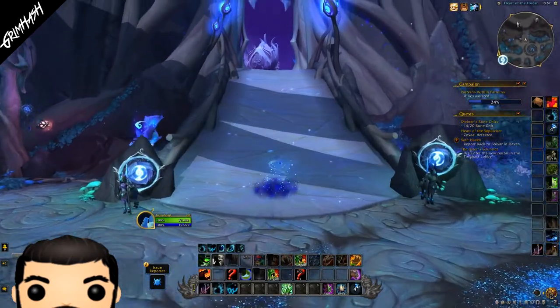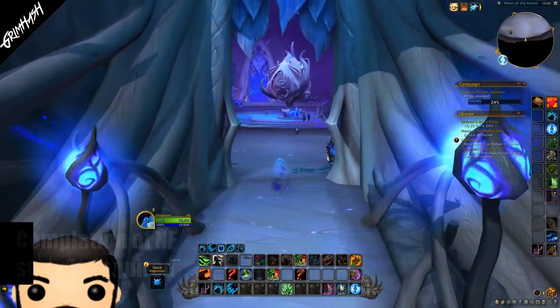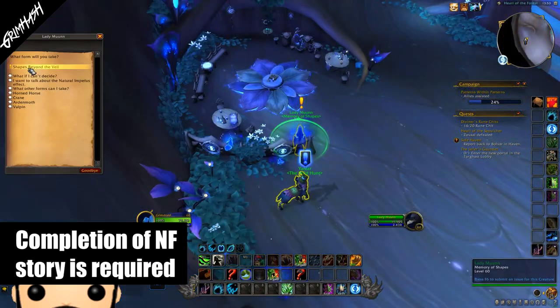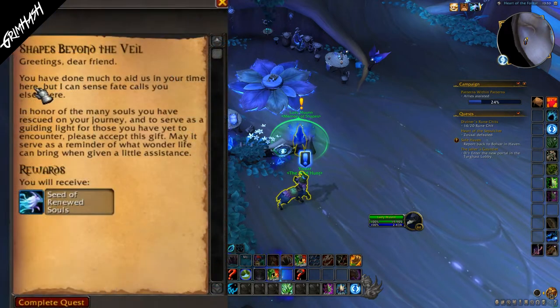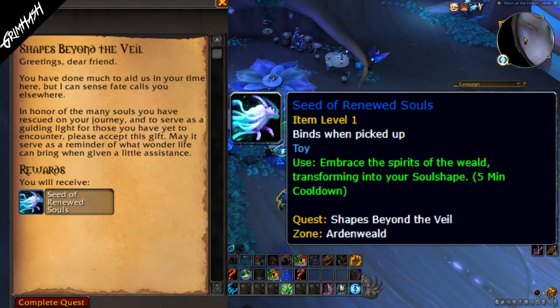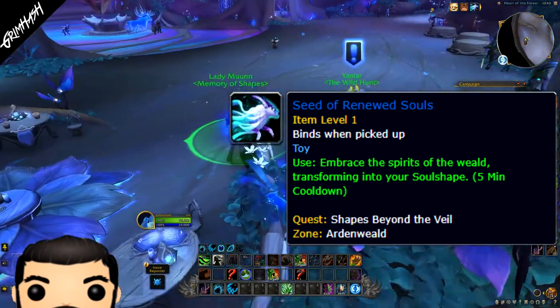The TL;DR is: with Dragonflight comes a new toy we can collect from the Heart of the Forest. Simply head to Lady Moon, the NPC we speak to to change our soul shapes, or if you prefer, talk to the amazing Chufa who is responsible for critter shapes, and they will present you with the Seed of Renewed Souls. Keep in mind this is a toy.